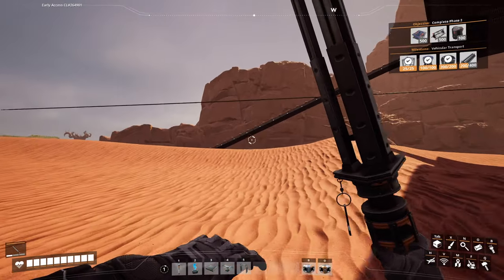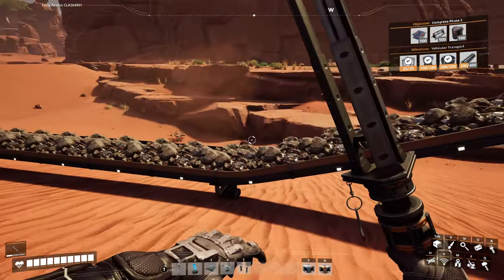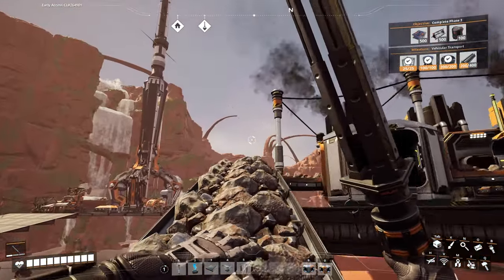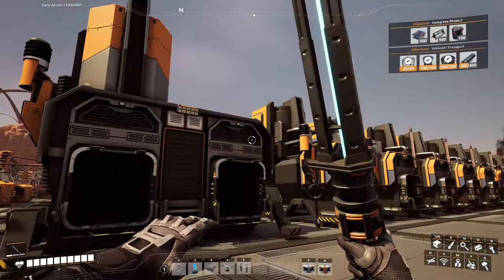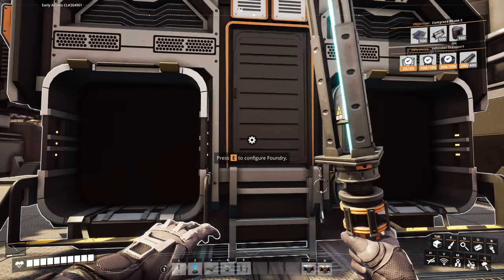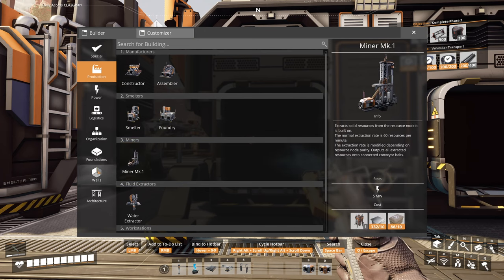So now we have this cool thing where we have this guy up here. Now you can get floor holes to kind of run through here — you don't have to. We're going to do steel ingot here. What I'm going to do is cheese this a slight bit. I'm going to go to logistics, go to mark one conveyor, click here, and jump my happy butt down here.